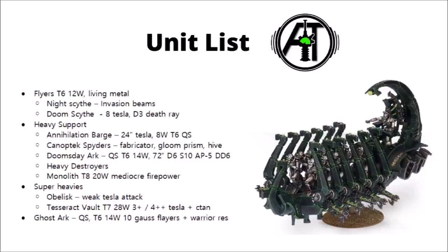Their Super Heavies are the Obelisk and the Tesseract Vault. The Obelisk is really underwhelming — it doesn't do all that much besides some Tesla fire, and not really all that much for its points. The Tesseract Vault is significantly more expensive but comes with a 4+ invulnerable save and can activate 3 of those Powers of the C'tan. This means it can be quite a powerful mortal wound generating machine, and when they were costed a bit less we did start to see these spammed at tournament tables — though they're not quite as scary as they used to be.